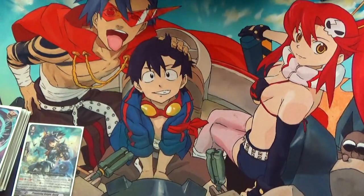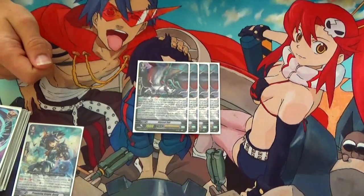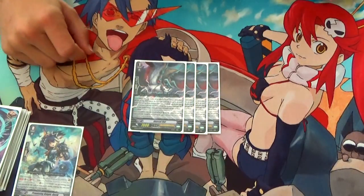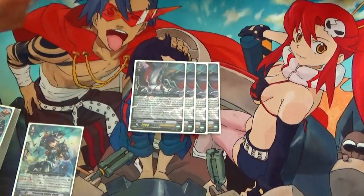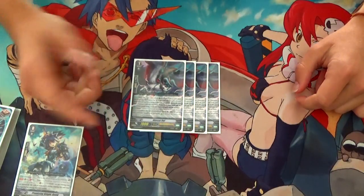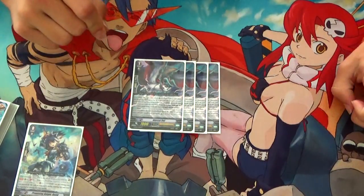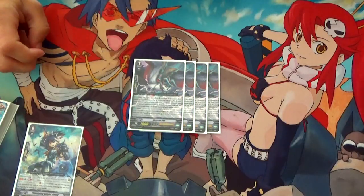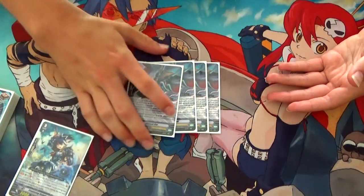Moving on to Grade 1! For Abyssal Owl — when it's placed on rearguard from hand, check the top 7 cards of the deck for a Luard Grade 3, add it to your hand, and then discard cards from your hand whose total grades equal 3. I don't actually use that skill very often, but if I have a non-Luard Grade 3 in hand before I ride, I'll sometimes call this to check top. This deck breaks if Luard isn't your vanguard. Its other skill: Ritual 3, when it's retired for the effect or cost of your Luard unit, countercharge 1. A lot of skills in this deck cost counterblast 1 as well, so you're effectively using a free skill if you retire this.